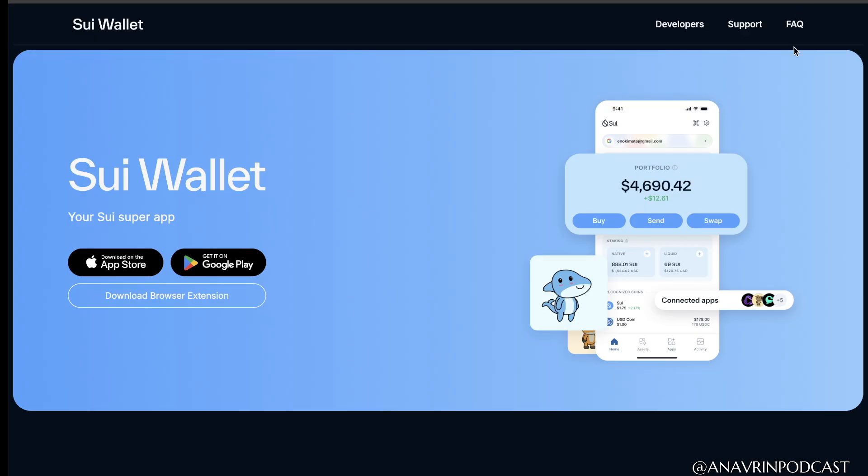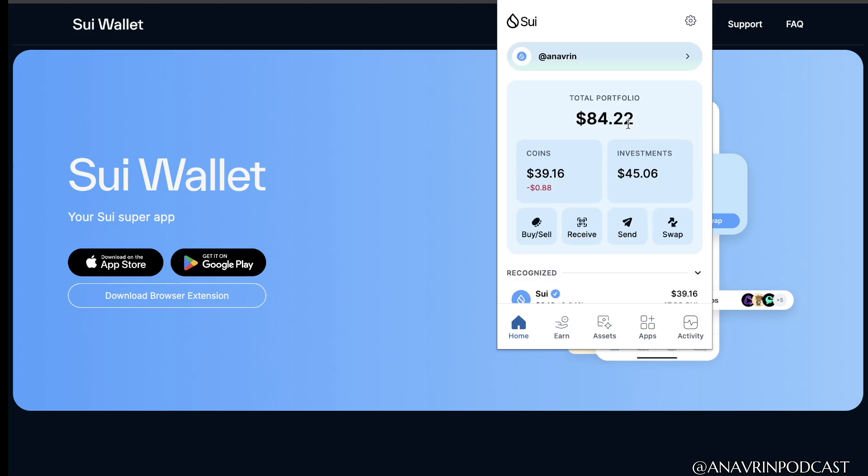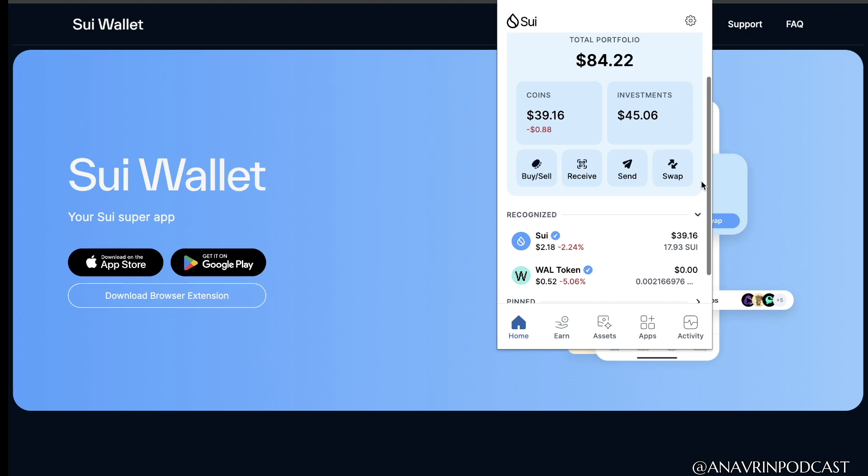Once you've downloaded your SuiWallet, open up the App Store or the extension on your browser. In your browser, you can scroll down and see your assets.